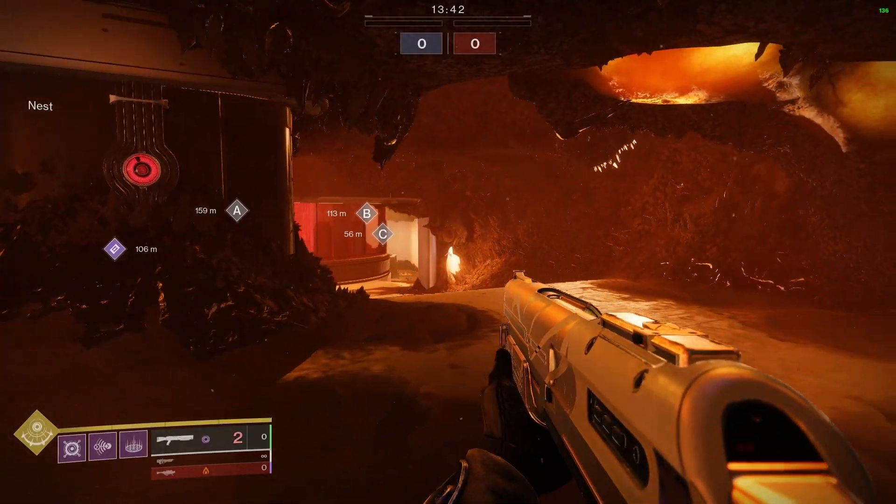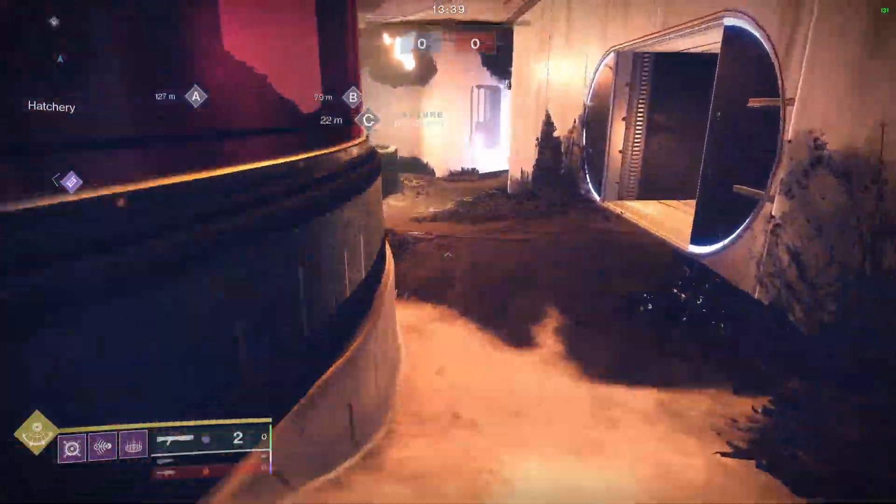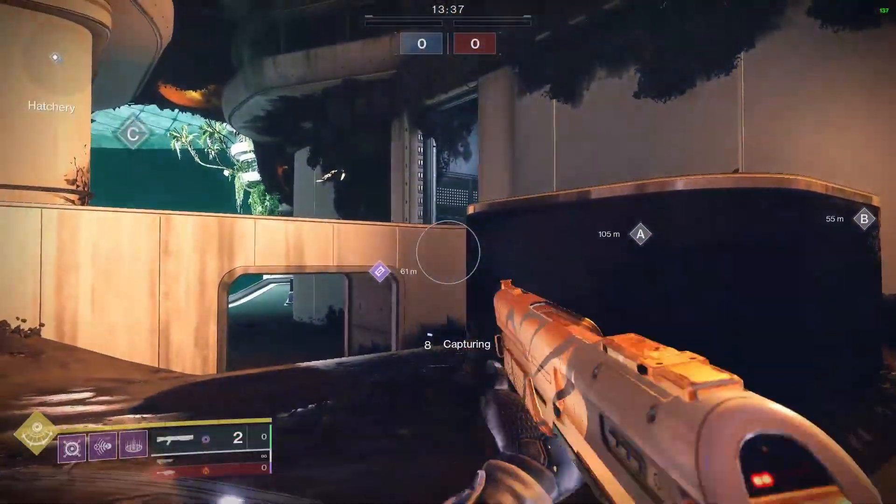Now this is going to be our simplest start, just like on A-side. Run forward, short Blink, and then another little short Blink, and you're right on top of the flag.